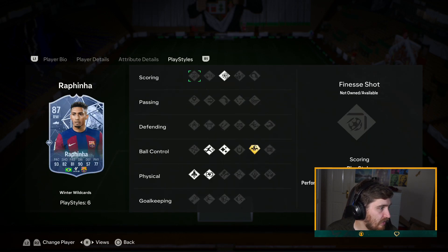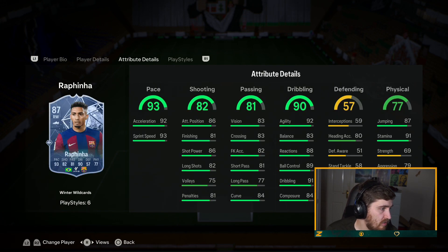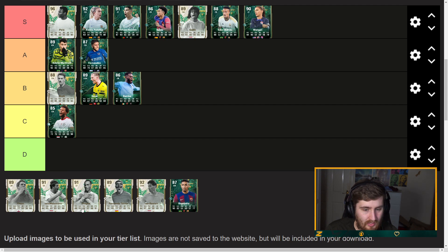Rafinha — Trickster, for those crying out for that. Pretty decent card, and they've given him five-star skills too — that's nice. Pretty good card, putting him in A tier.